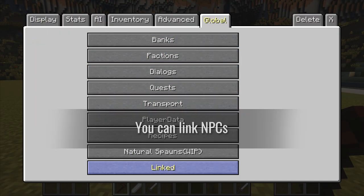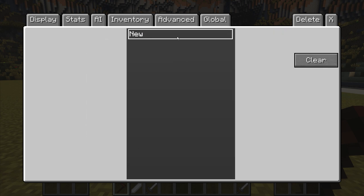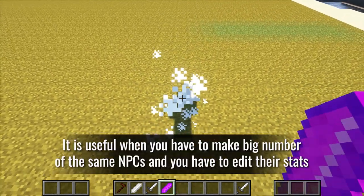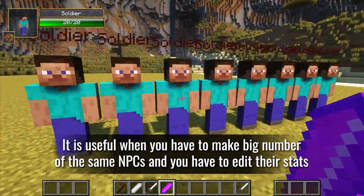You can link NPCs. It is useful when you have to make a large number of the same NPCs and need to edit their stats.